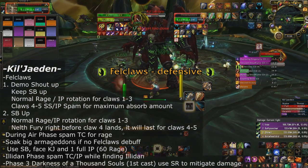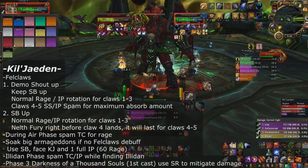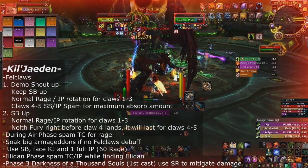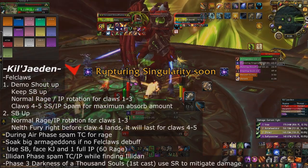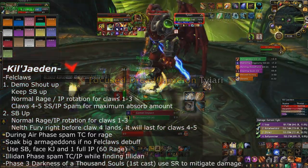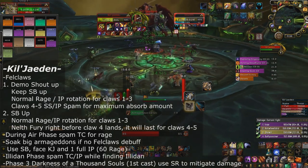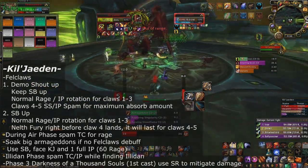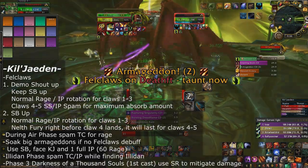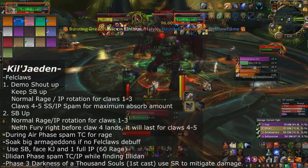During the air transition phases, spam Thunderclap as much as possible to keep generating rage. If you don't have the Fell Claw debuff, you can effectively mitigate the big Armageddon by running into it, using one charge of Shield Block to try to block it — the big Armageddon is completely blockable — plus one full Ignore Pain (160 rage). That's more than enough to mitigate a lot of the damage and save the raid's immunities for the rest of Armageddon during the Illidan phase.